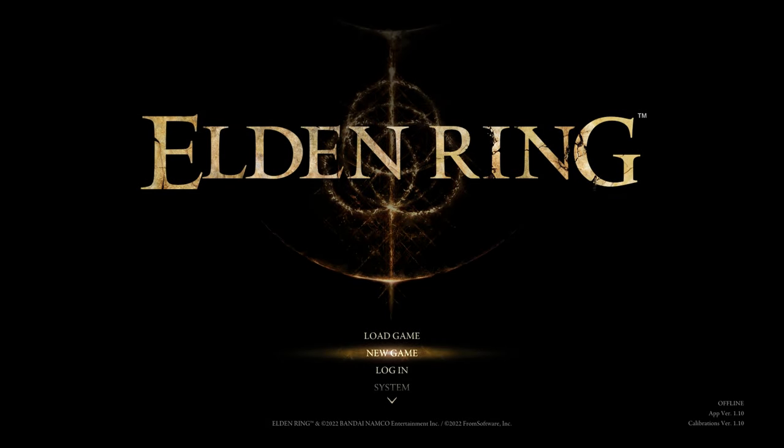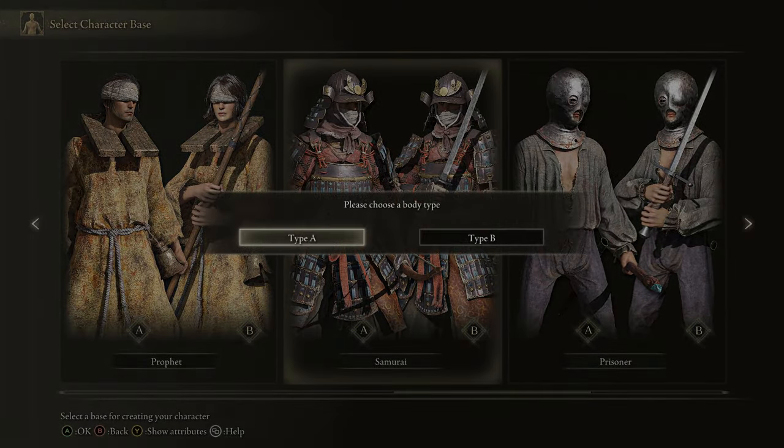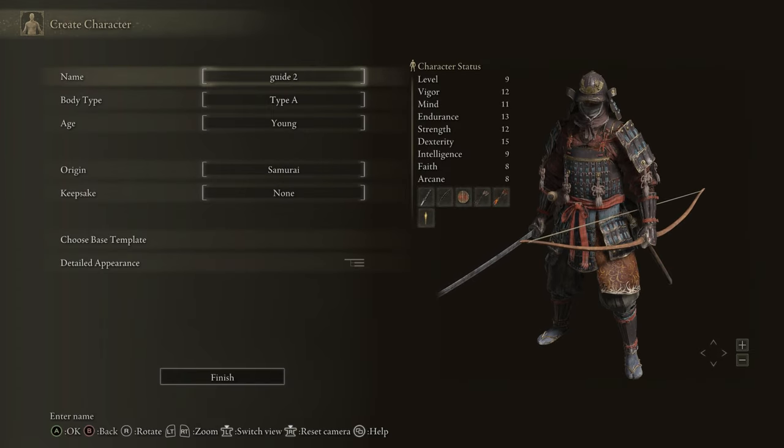Alright, here we go. Elden Ring, the ultimate guide — two years in the making. The pacing of this is going to be lightning fast, so please try and follow along as best as you can. However, if this is the first time you've watched any of our guides, I recommend you watch the video linked in the description. I'm Geaver Games, my co-host is Twin Profanity, and he is going to be telling us why we are picking the Samurai class.